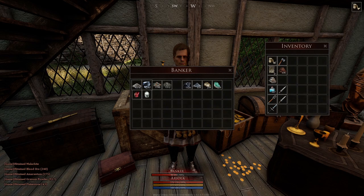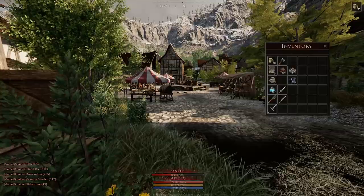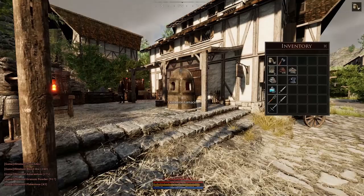Now we have extracted quite a lot of granim and calcs. We put everything in our bank since Mortal is full loot — you can lose everything when you have it in your inventory — so make sure to put it in your bank where it is safe.